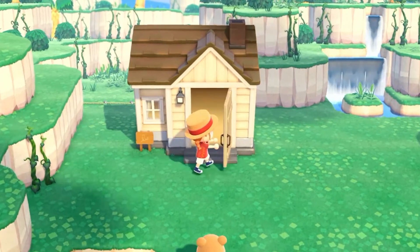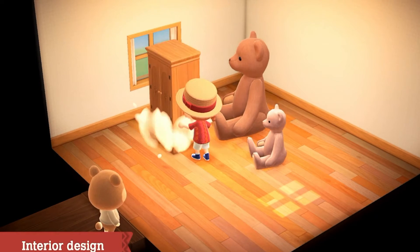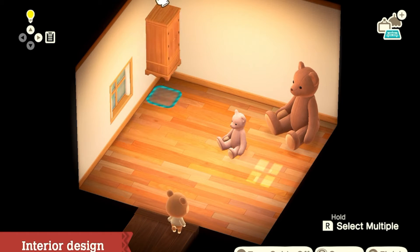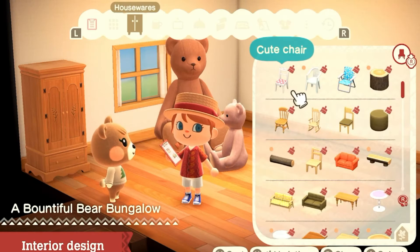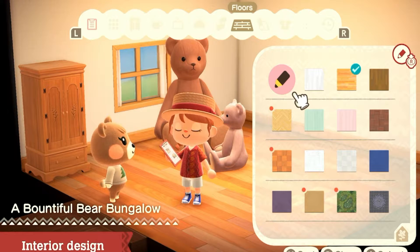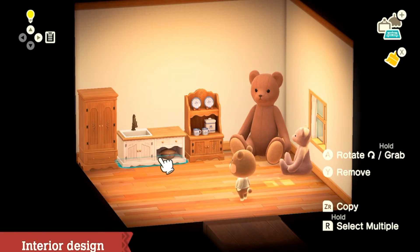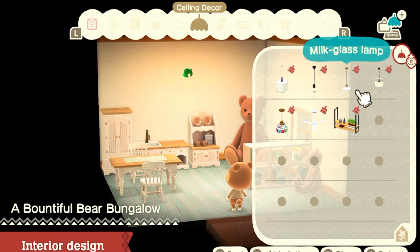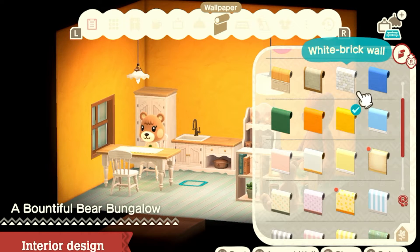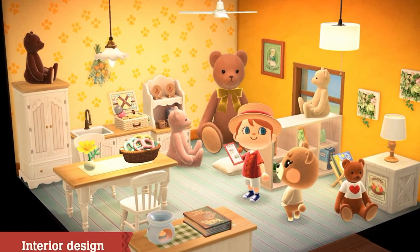Once you arrive on the island, take a tour of the home. Place the designated furniture requested by the client. After that, everything else is up to you. Recommended furniture from Paradise Planning will already be available — pick which ones you'd like to use to start designing. Create depth by adding lighting to the ceiling, and spice up a wall with some wallpaper as well.